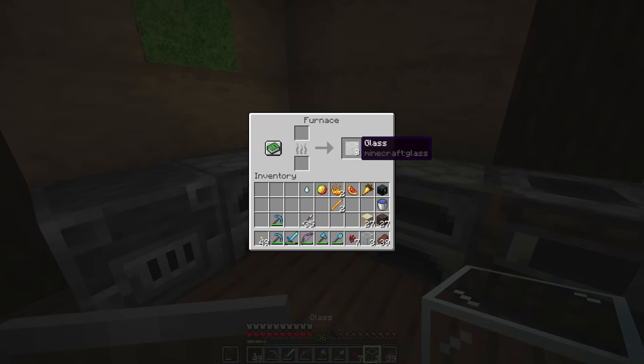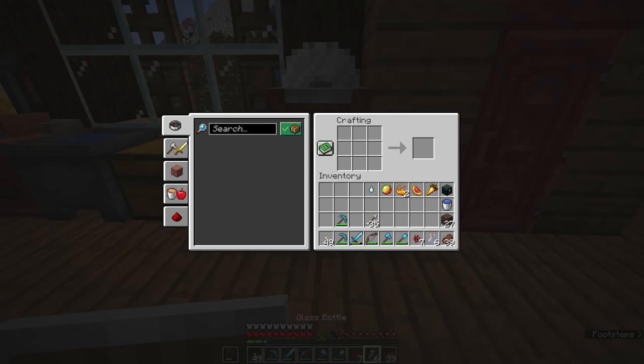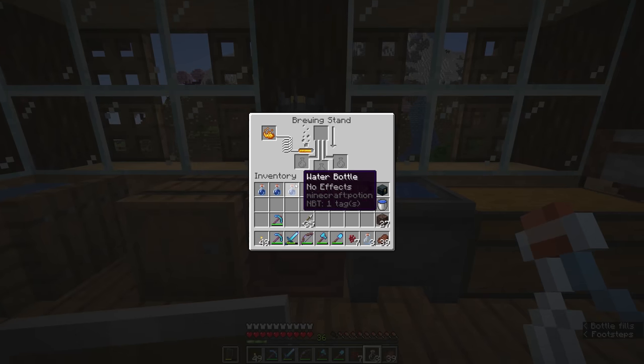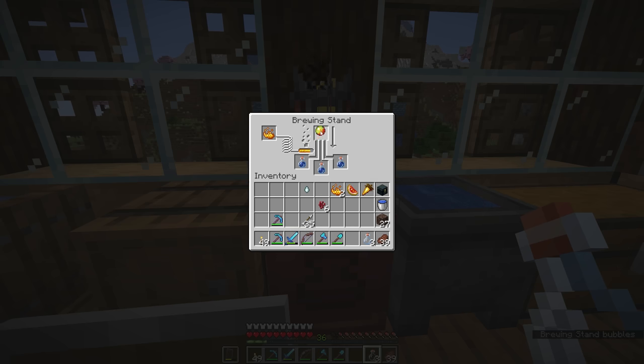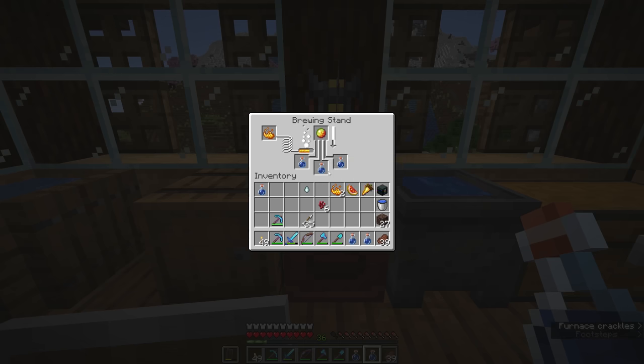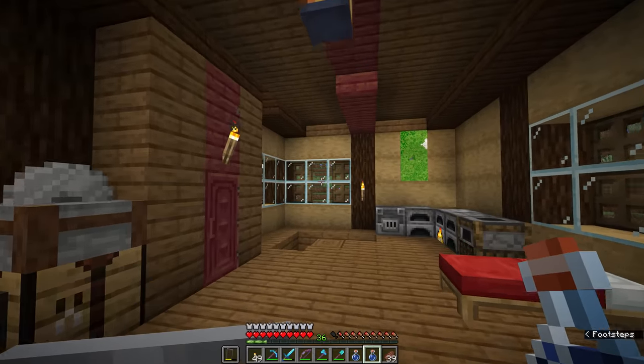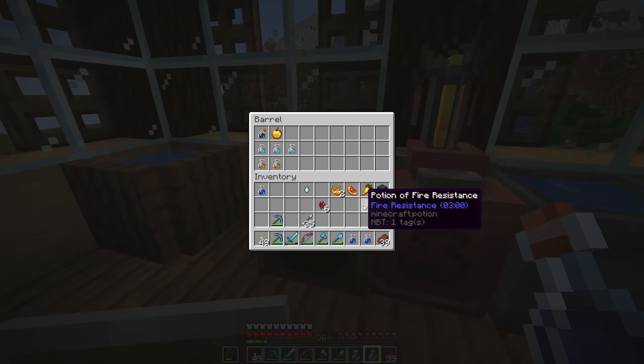We're going to store these in the barrel. It seems like we need to smelt a little bit more sand, so we can turn more into glass bottles. We'll fill those up from our water source, put three in the brewing stand, and after adding nether wart to convert them into awkward potions, we're going to add magma cream — because this is going to brew one of the most useful potions in the game. The magma cream turns these into potions of fire resistance, which you can also barter from piglins in the nether, but it's good to know we can brew them ourselves.